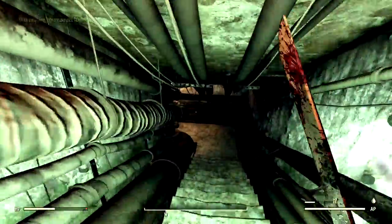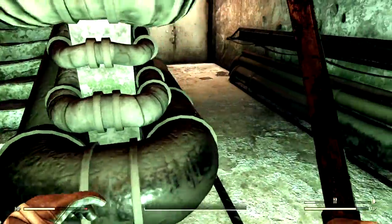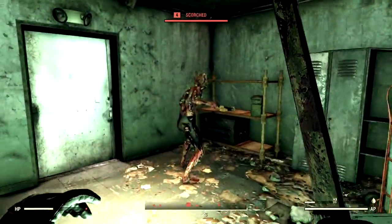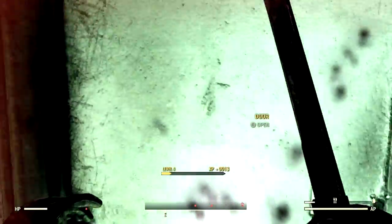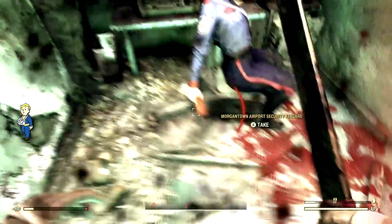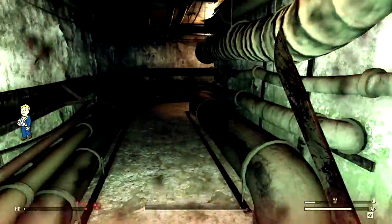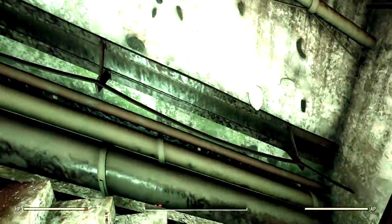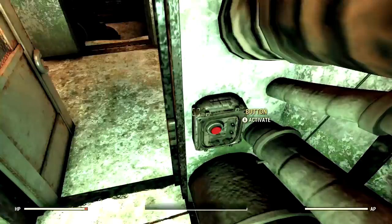Luckily, the key card is directly behind us. Just make your way back downstairs and through these doors. This security guard has the key card that we're gonna need. Now we can make our way back up to the door and use our new ID card.